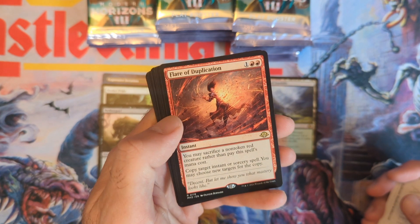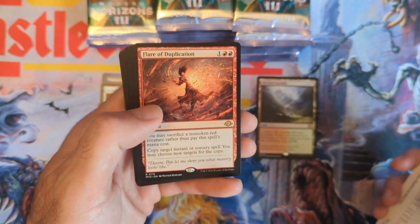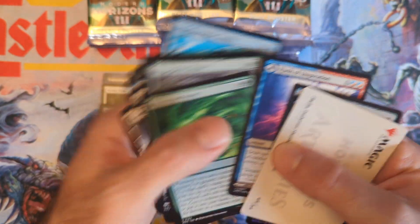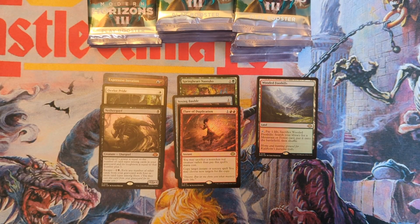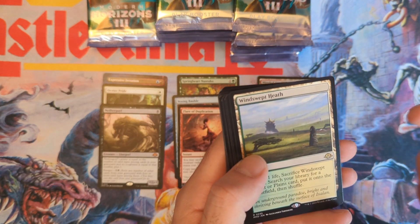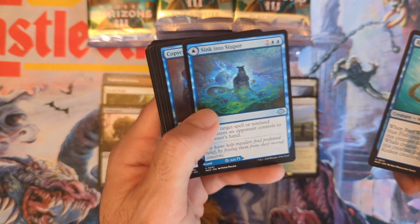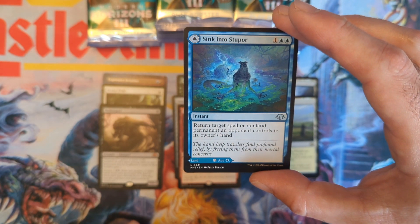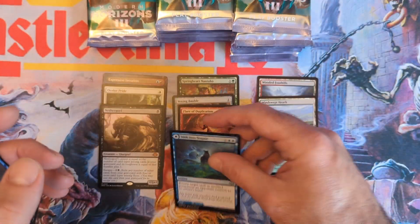Flare of Duplication — this is the red one: sacrifice a non-token red creature, cast it for nothing, copy target instant or sorcery spell and choose new targets. Then the Worn Powerstone, Monstrous Vortex — talked about that one already, really good in Commander and maybe even Modern. Another fetch land, Windswept Heath — very nice. And Sink into Stupor — like a five-dollar common: return target spell or non-land permanent an opponent controls to their hand, and if you pay three life that land comes in untapped.